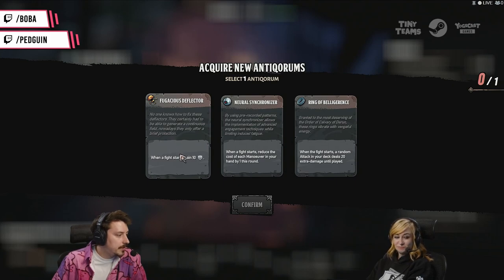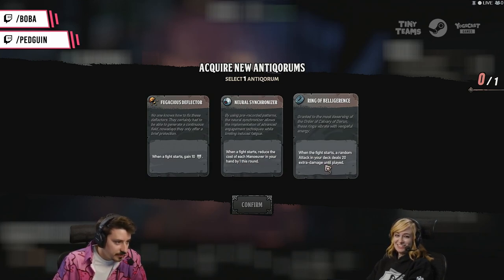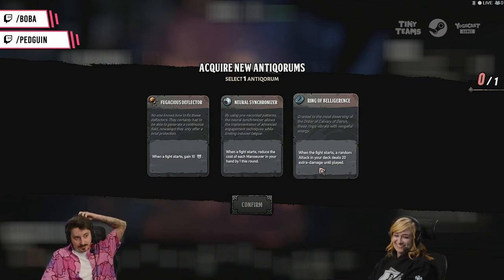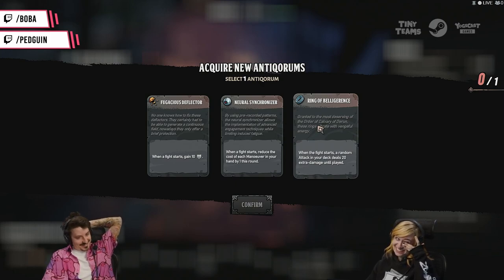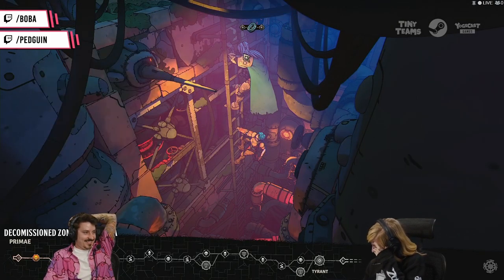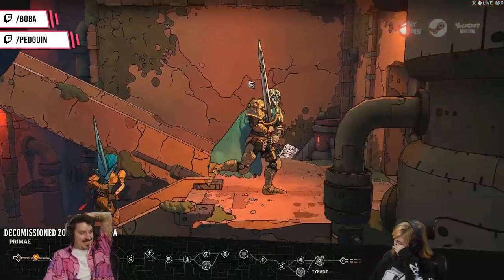We got: Fugacious Deflector, Neural Synchronizer, and the Ring of Belligerence. It is like a trinket! When a fight starts, instantly gain 10 — wait, when a fight starts, reduce the cost of each maneuver in your hand by one this round. When a fight starts, a random attack in your deck deals 20 extra damage until played. The 20 damage sounds really good — I'm going to go with that 20-damage trinket.